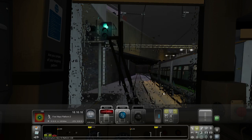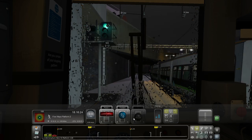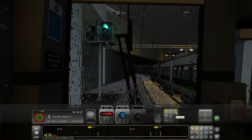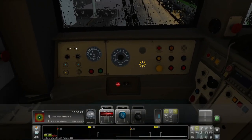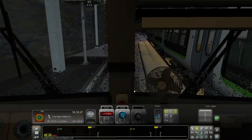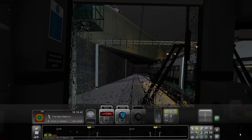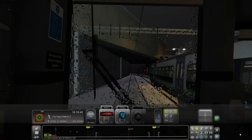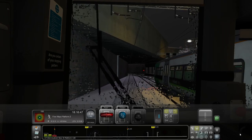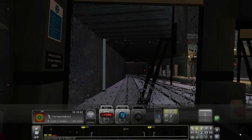We have no power. Why aren't we moving? I've got the DRA on, that's what it is. I've worked it out. Now we're off, we're on the move. I've not played with the 323 that much, so I've got to get used to how it works. I'd forgotten this is one of the trains that does have a working DRA - Driver Reminder Appliance.